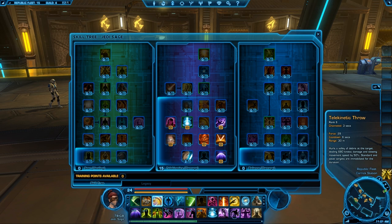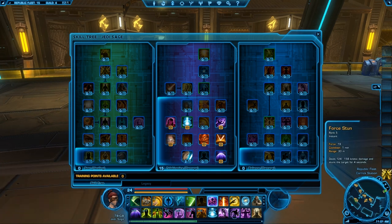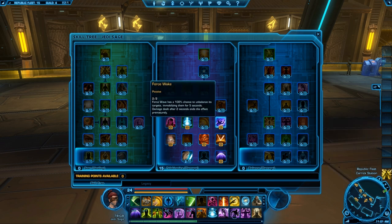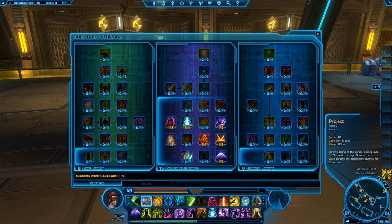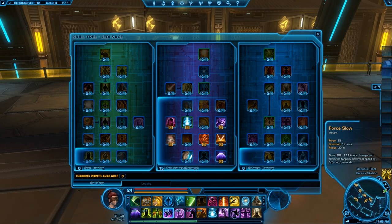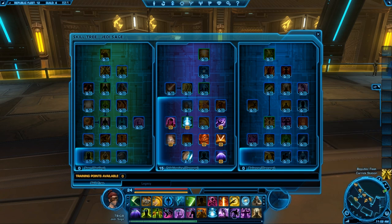Jedi Sages have a lot of slowing abilities. We have force stun, which stuns for four seconds; force wave, which knocks them down for three seconds. You can also spec into the ability to stun them altogether — force wake, midway up the telekinetics tree. Two points gives you a 100% chance to immobilize for two seconds, though damage will break it. As far as stuns: project, force stun, and force wave. As far as slows: telekinetic throw and force slow.